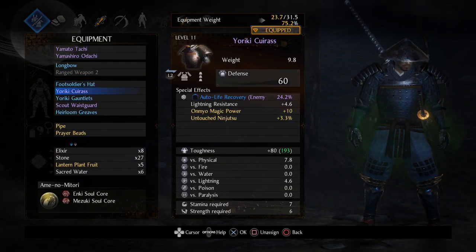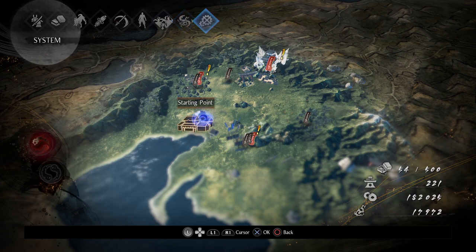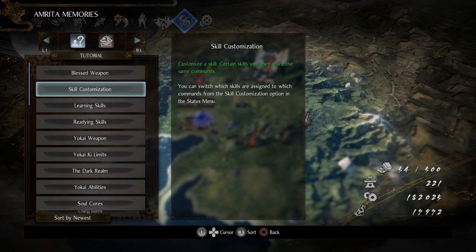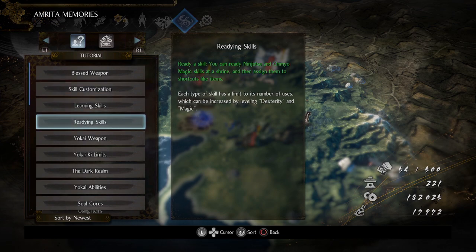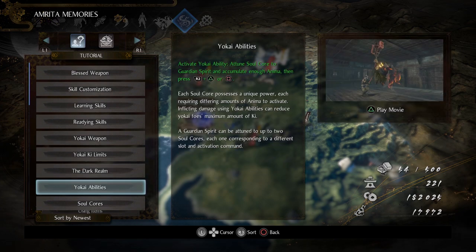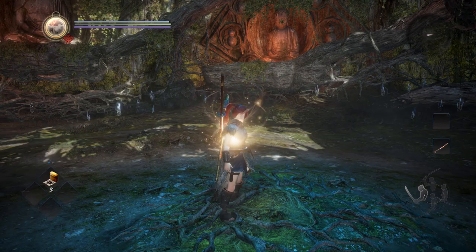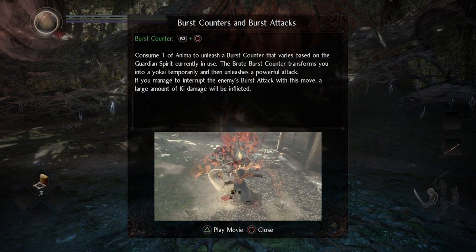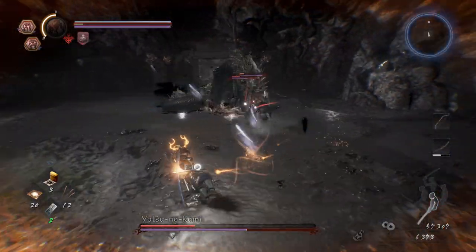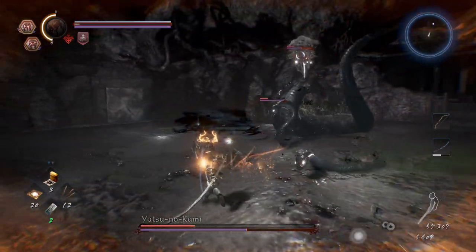If you're still feeling confused about the copious tutorials thrown at you early on, the Amrita Memories section of the pause screen condenses and consolidates much of the essential information around the game's mechanics for your reference. You're free to consult its entries for further clarification on anything that might have perplexed you. Give yourself time to thoroughly study them, because chances are you probably skipped past more of those tutorial screens than you should have. Got any more important Nioh 2 tips or questions about the game in general? Let us know in the comments below — thank you so much for watching.